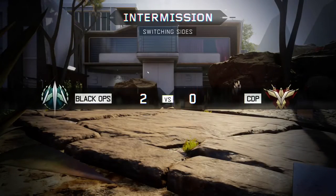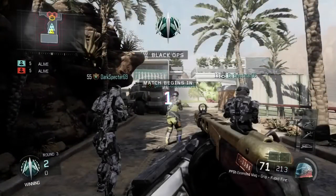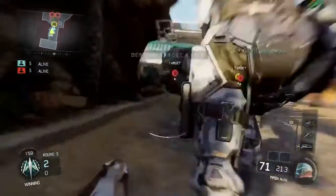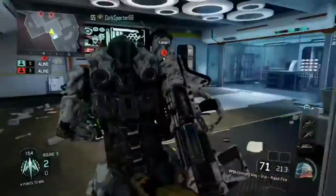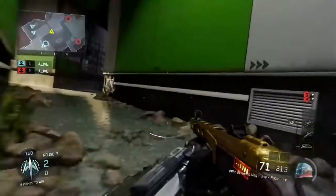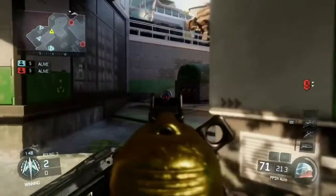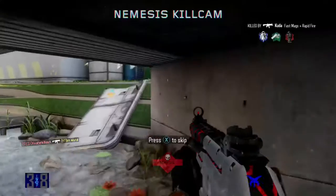I'm kind of iffy on whether the PPSH needs rapid fire honestly. Without rapid fire it's like 895 rounds per minute, and with rapid fire it's like 936 - so not much slower than the VMP.